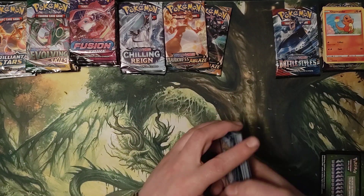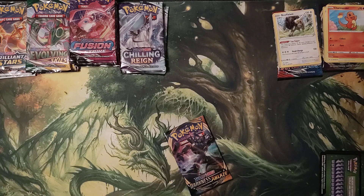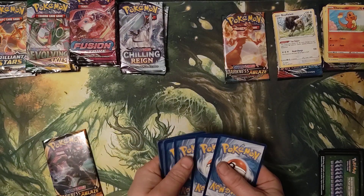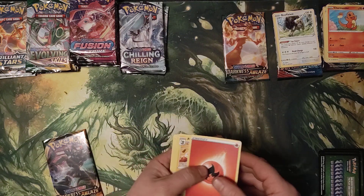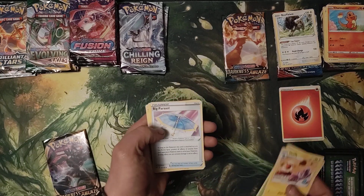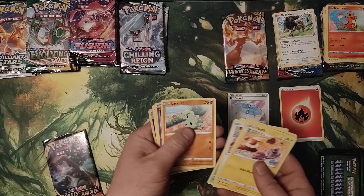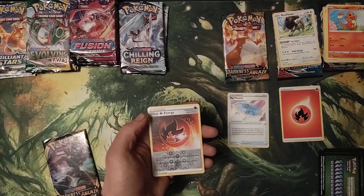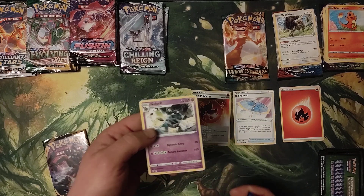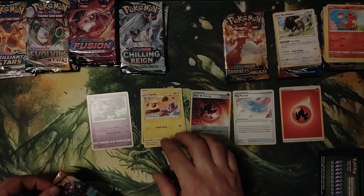Moving on from Battle Styles to Darkness Ablaze. We got Fire, Eldegoss, Carnivine, Big Parasol, Bunnelby, Paras, Larvitar, Golett, Feebas, Energy, Heat Energy Reverse Hollow, and Golurk.